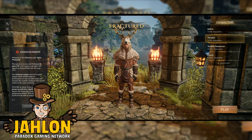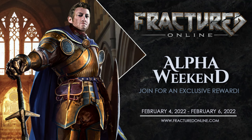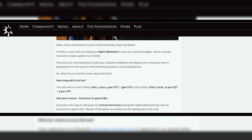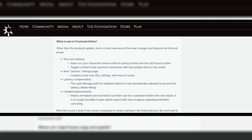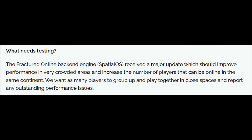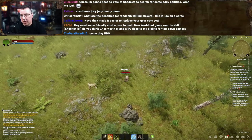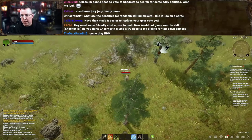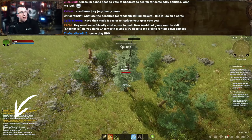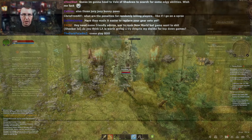Hey guys, it's Jalan. Today I'm going to do a quick Fractured update. Fractured had an alpha weekend with the primary purpose of pushing their back-end engine, SpatialOS. SpatialOS got a new update and Dynamite Studios wanted to take that out for a test drive. One thing I appreciate about the testing was Dynamite put out a blog telling people what they wanted tested — they wanted people to group and play together in close spaces and report any outstanding performance issues. At one point on Friday the server was being hit with 150,000 commands per second and the game remained playable.